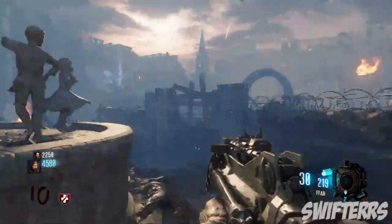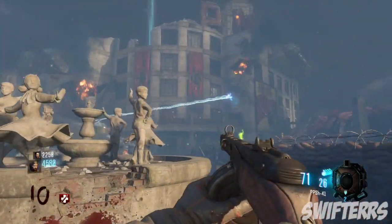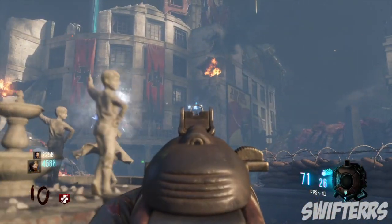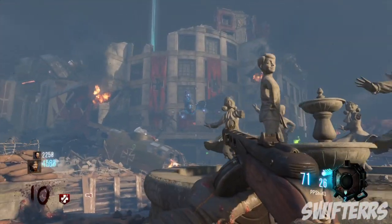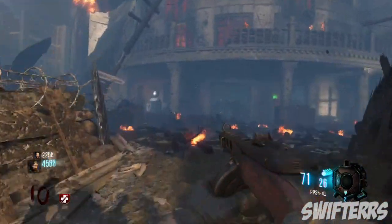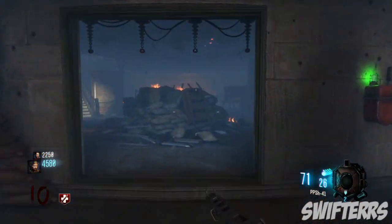What's up guys, my name is Swifters and today I'm going to be showing you how to activate the Easter egg song on the brand new Gorod Krovi zombies map. Like every previous zombies map, there are three objects that one needs to interact with in order to start up this song.